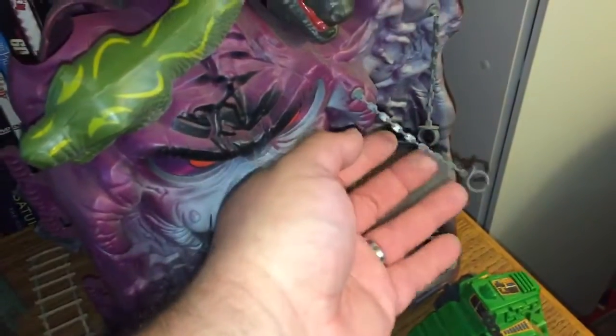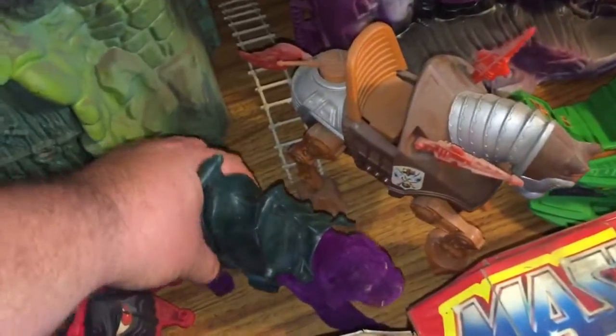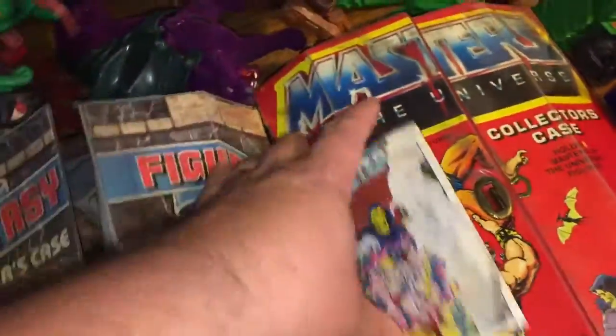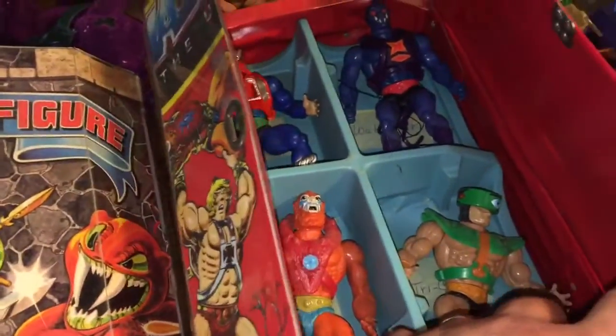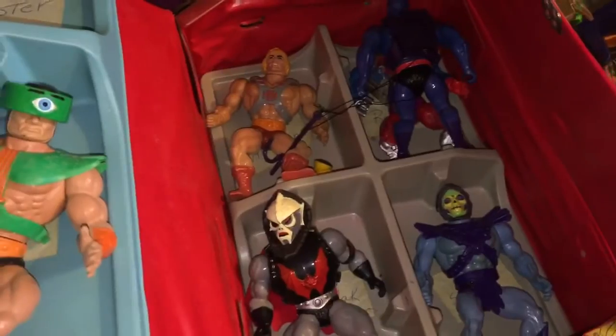Castle Grayskull. Snake Mountain — the cool thing about Snake Mountain is this actually has the chains, which many times are broken off or missing. There are horses, Skeletor's Cat, and unfortunately no Riptide for these, but a couple of those. Missing one of the wings here. Battle Cat, all kinds of figures. All these cases came full of figures, so I have to go through and match up the weapons with the guys.